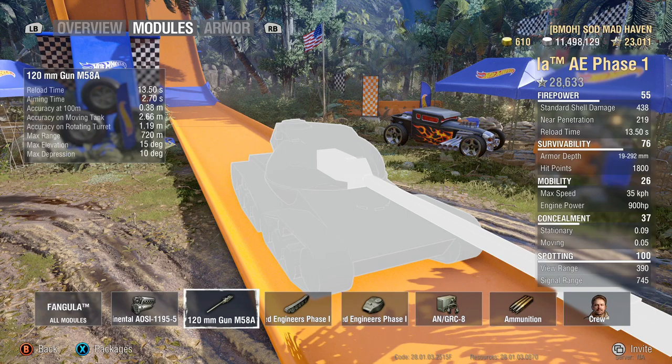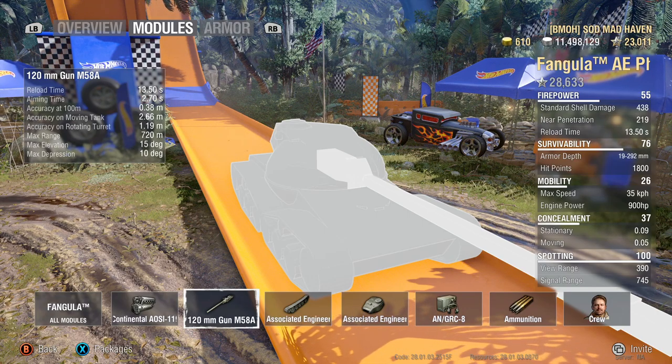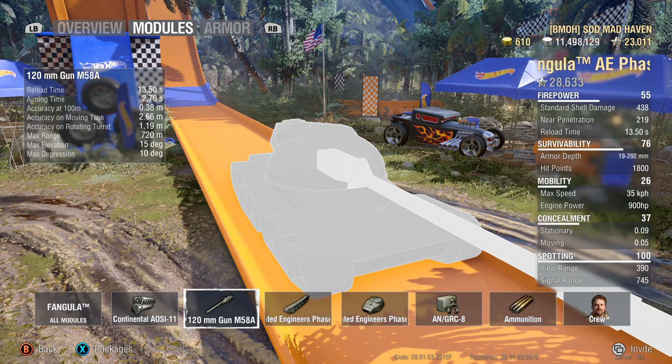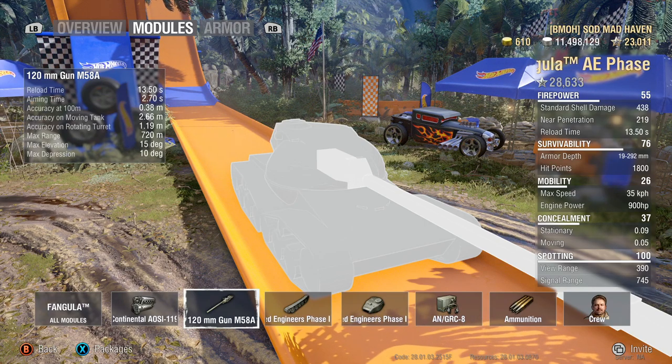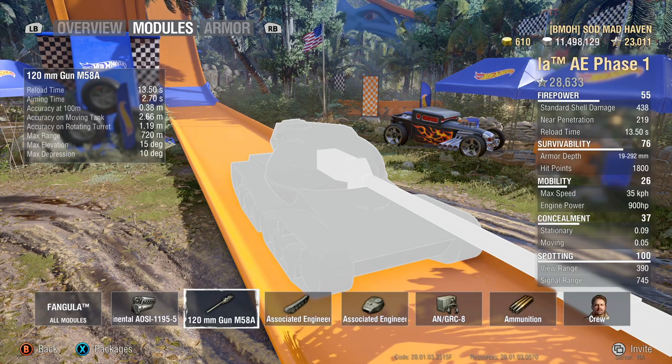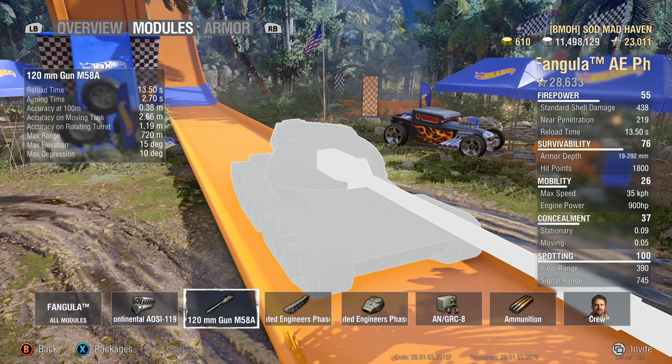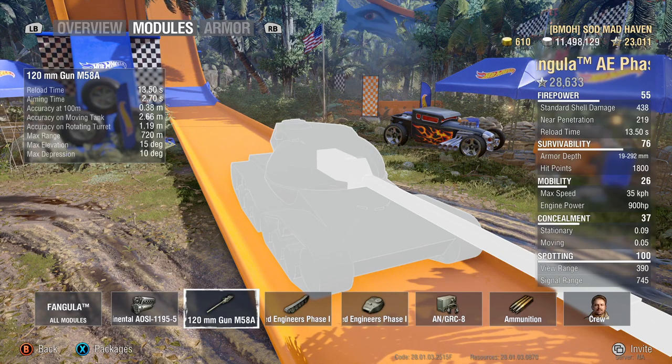Dispersion values on this tank at .38 — those are better for closer quarters to mid-range. Trying to take pop shots at long range, it's going to be maybe one out of three shots, maybe every other shot, or if you're lucky, every single shot that you take.